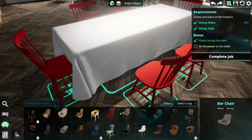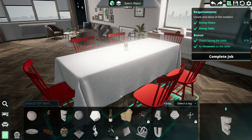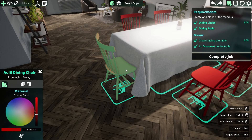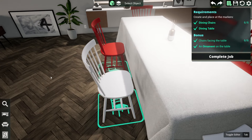I've put all six chairs facing the table. They said an ornament - let's just put some incense on there. There we go, we've done it all. Actually, I do want to change these chairs to white before we leave.